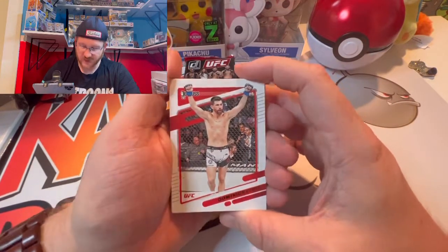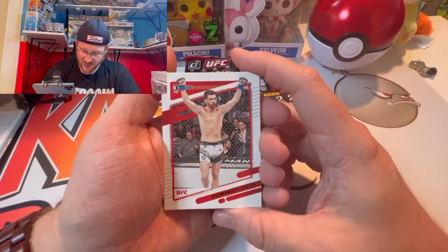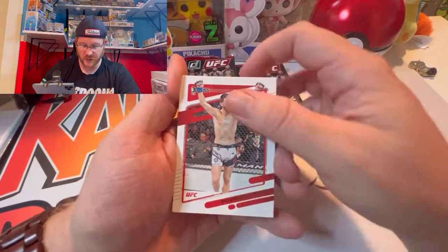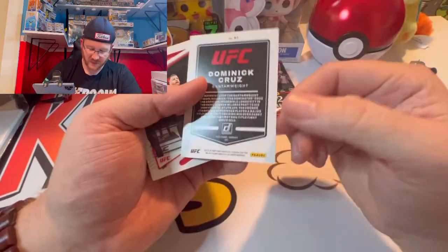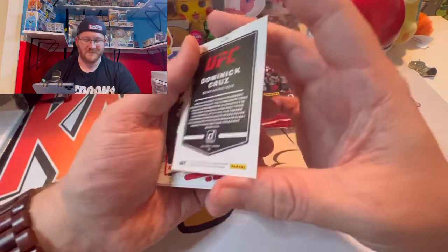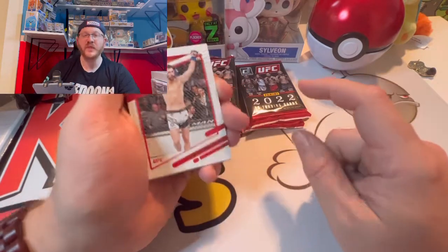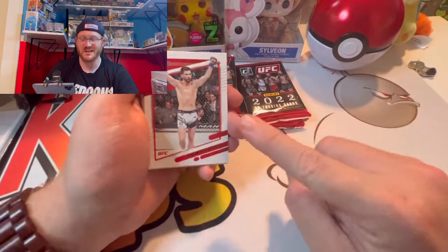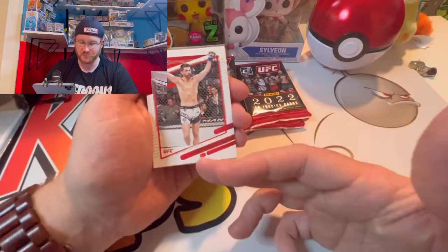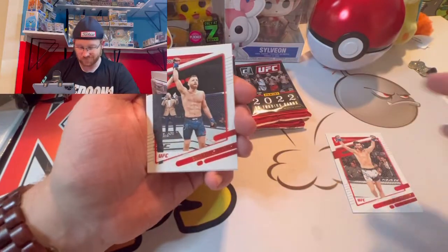We have Dominic Cruz. One of the things I'm disappointed with on the UFC cards — I did look at this online before diving in — is they put the weight class on the back. I feel like you could put the weight class on the front. That's the one thing I would change about these cards — just put it right there on the front instead of having to flip it over.